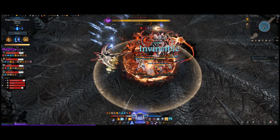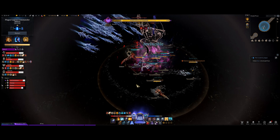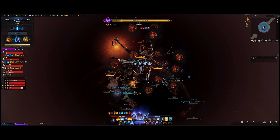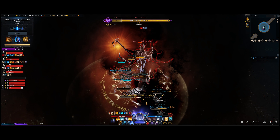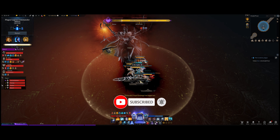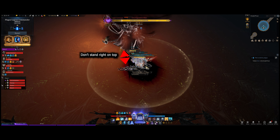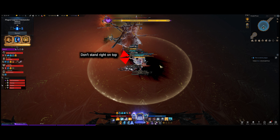He starts the mechanic by drawing a circle on the ground with his scythe, and as soon as he does this you want to be behind him. Sometimes it's hard to tell because of all the flashing — you might walk in front of him at the start. As soon as you realize you're not behind him, get behind him as fast as you can. There is a little grace period, and as mentioned, leave some space — stand in the bigger part of the shadow, because standing right on top doesn't always work out.